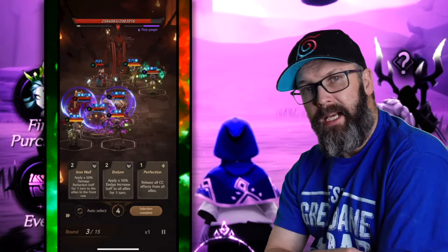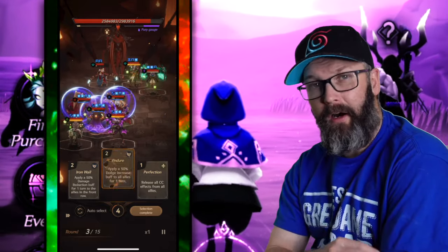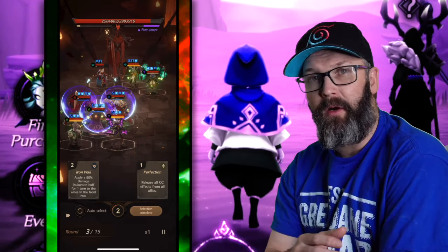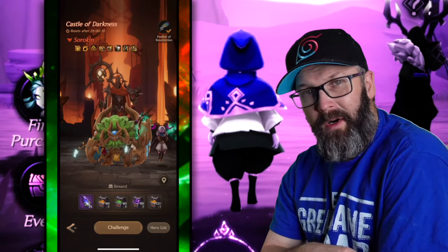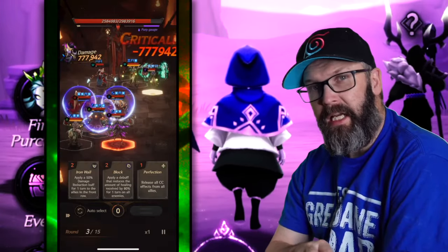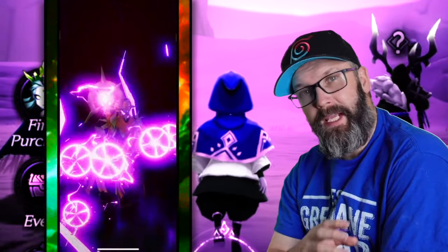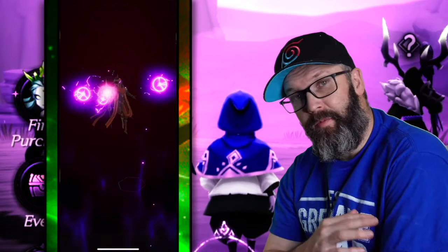If you happen to grab the buff that removes all enemy energy, that will not remove their fury — it'll just do the regular active skill, remove that bar. The last skill is Dark Storm, and I'm pretty certain this is exclusive to the fury mechanic. When that meter gets filled up, this will be the attack you see on screen. It is still early inside this Dimensional Rift, so take this with a grain of salt.